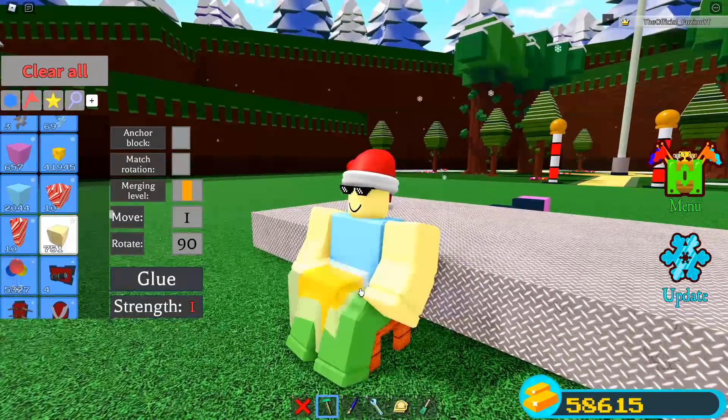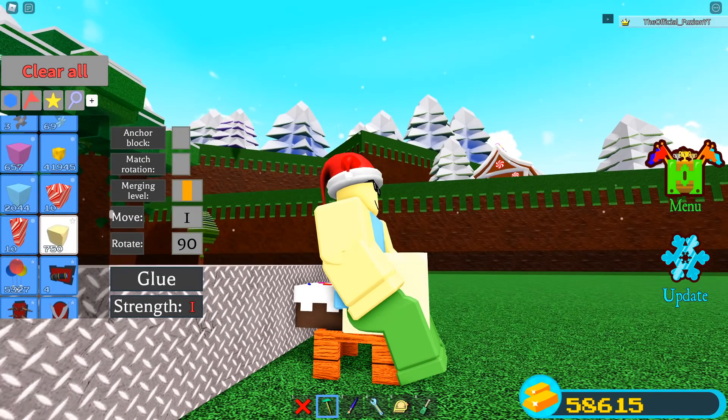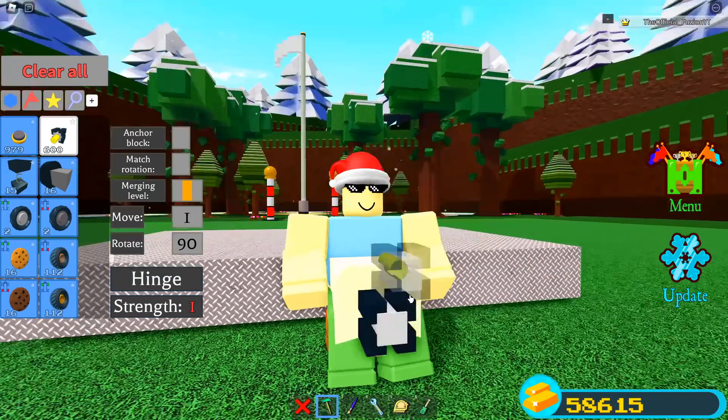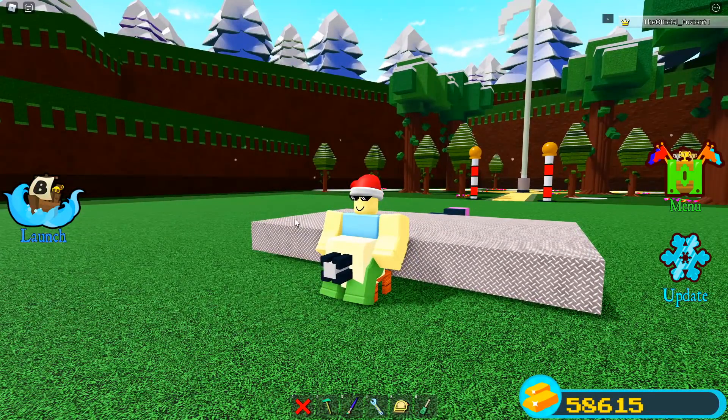Next, remove the block and grab a butter block. Place the butter block kind of in the middle of the seat, trying to get it right on the edge of the cake. Then the last step is placing a hinge block right about here. Once you have everything set up like this, we're ready to run the glitch.